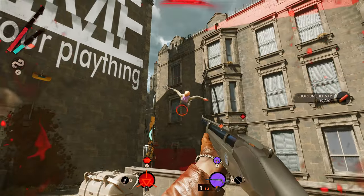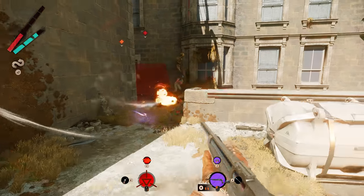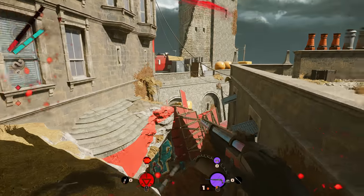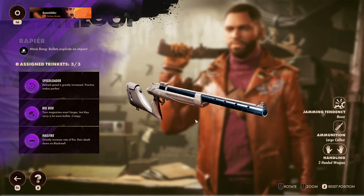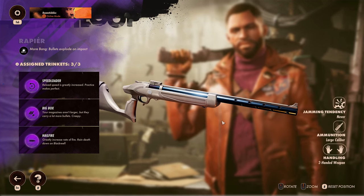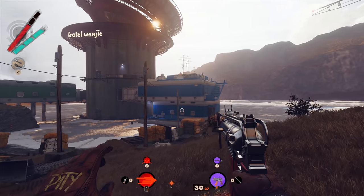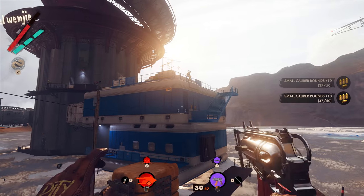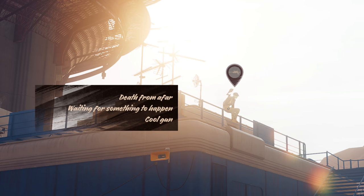First up, why would anyone not want a sniper rifle rocket launcher — let's be honest. This thing is accurate at super long range, can AoE blast grouped up enemies, or get cowards who are trying to hide behind cover. This rifle comes with the Moor Bang perk, which detonates your bullets on impact, and you can find it at the Complex in the morning. Head for the large satellite tower and you'll see a blue building right next to it. There is an enemy hanging out on the railing on top of that building, and when focusing on them, they have listed: cool gun — indeed.